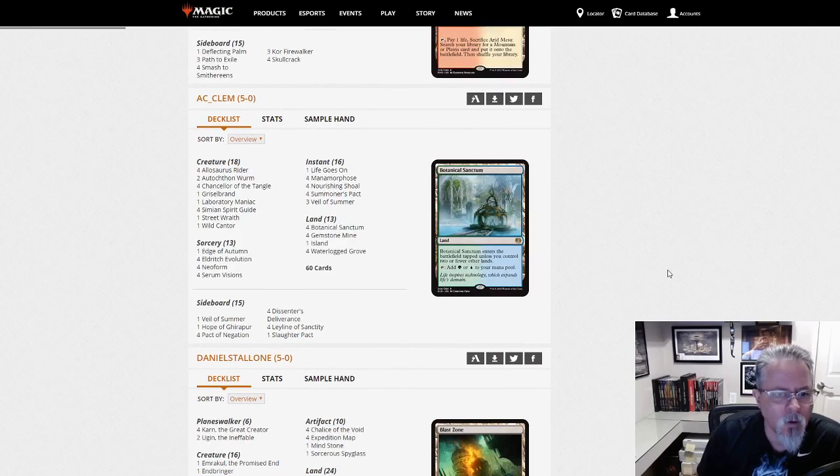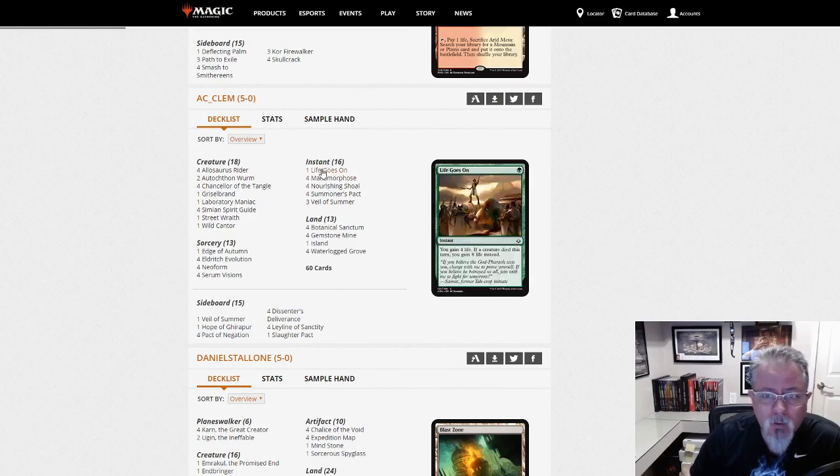AC Clem with Neobrand. Life Goes On is a little bit new, I think, in the main deck — I don't remember seeing that. But yeah, there you go. Neobrand.